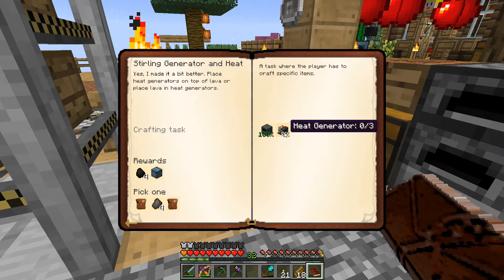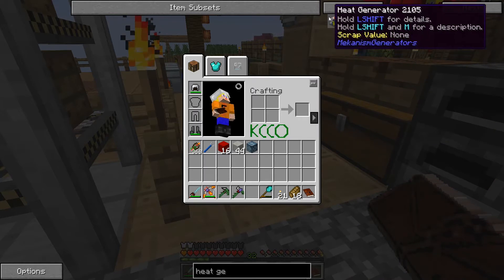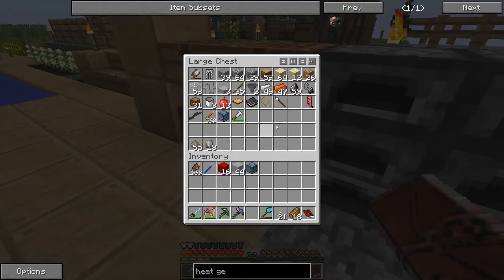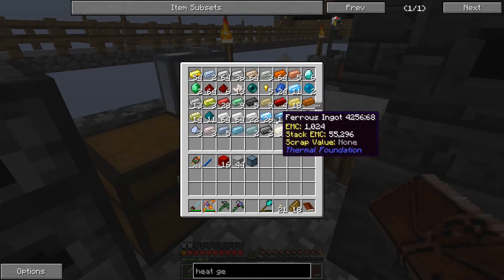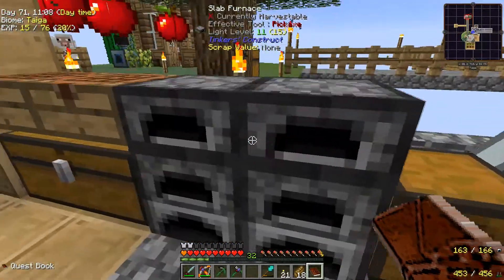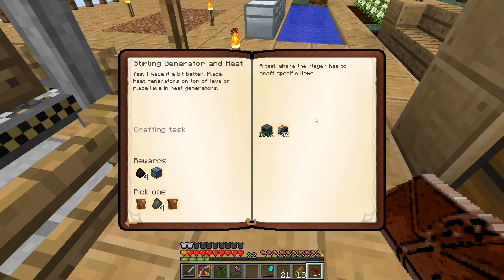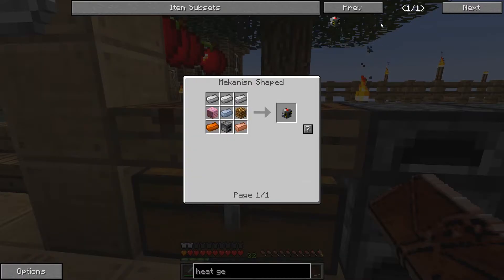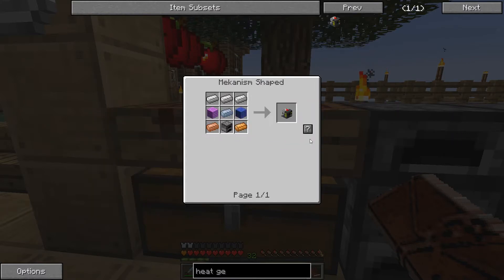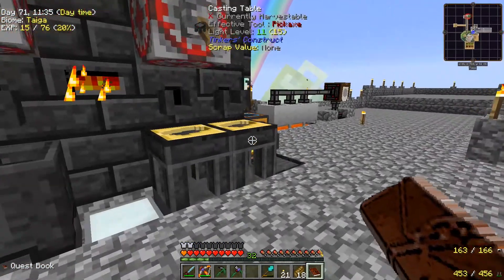Since we have a lot of lava, we can start with the heat generator. Let me check the recipe: copper furnace, Osmium, and iron. I have some copper, and I need some Osmium — yes, I smelted some. Let's craft three to start with. I need a couple of furnaces — one, two, three — and that should be it. We have three.